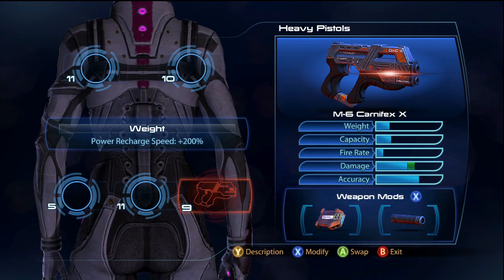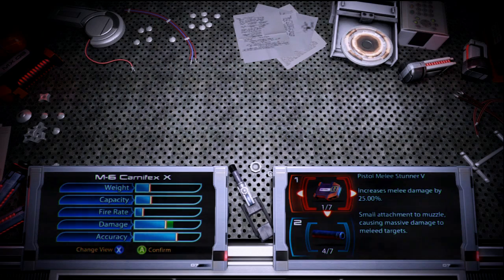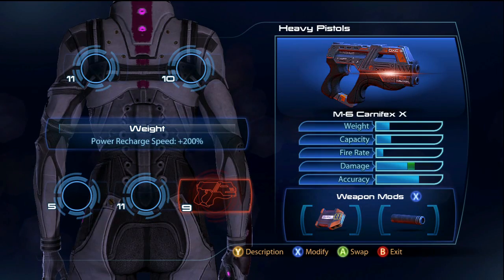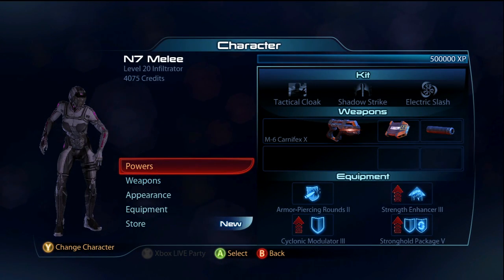For the weapon, you're not going to shoot much with her, so you could use something very light. The Carnifex is a pretty good choice. You want some type of melee enhancer, and I like the extended barrel — I don't mind using armor piercing either.